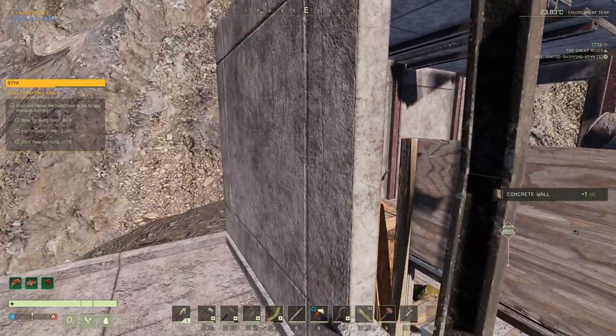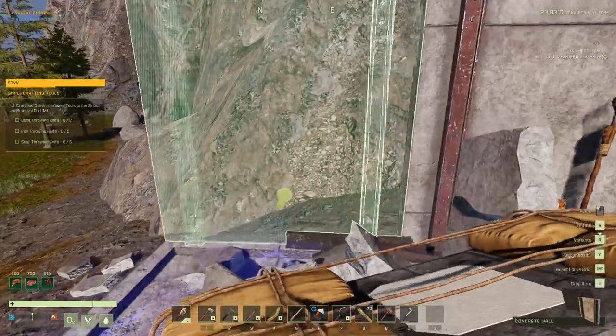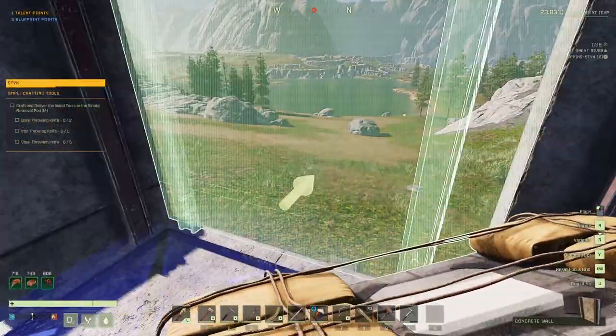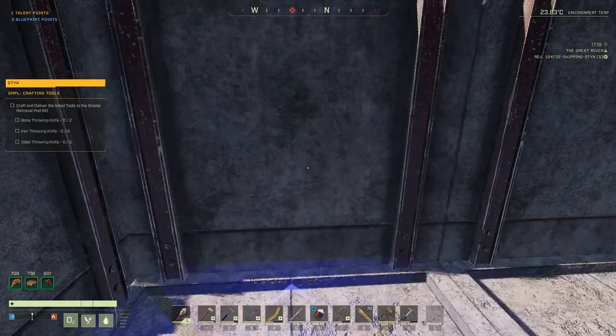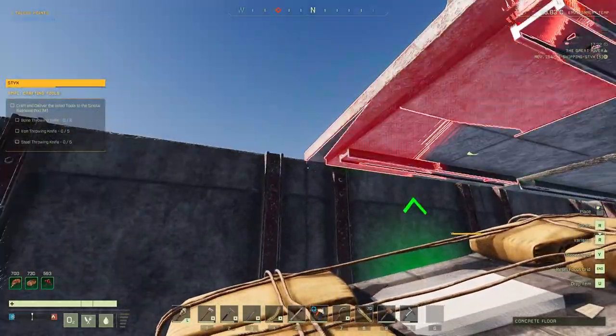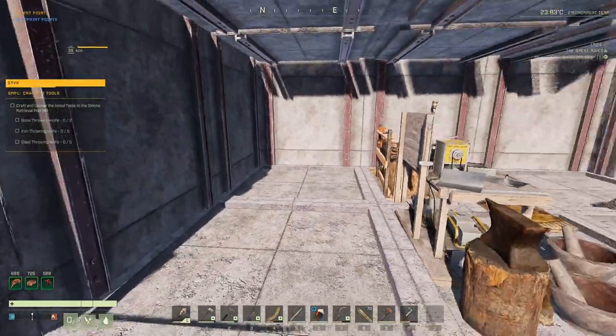Now I said I was going to build my final base by the water, by moving water — like a waterfall. I might change that plan now that I'm kind of settling in here. I'm gonna have to put a water pump down by the lake there — hopefully it'll reach — if I want to power some of the stuff that needs water.